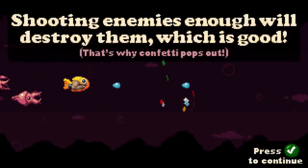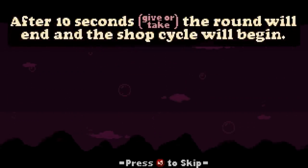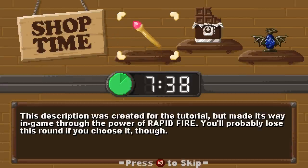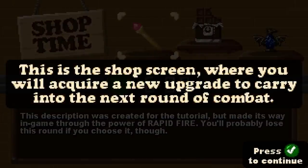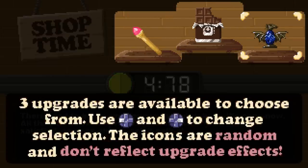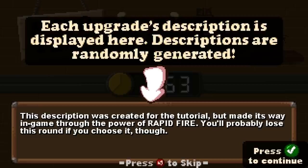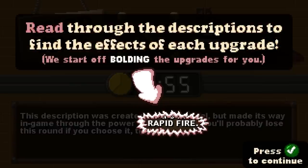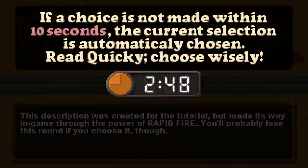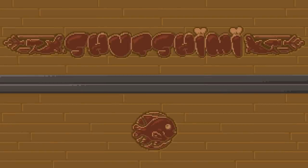Shooting enemies enough will destroy them, which is good — that's why confetti pops out. After 10 seconds the round ends and the shop cycle begins. This is the shop screen where you acquire a new upgrade. Three upgrades are available to choose from — the icons are random and don't reflect their effects. Read the description to find the effects — they're bolded. You can't choose in the last 10 seconds; choice is made automatically. Read quickly, choose wisely.